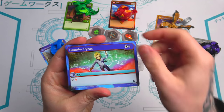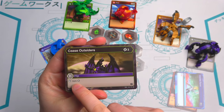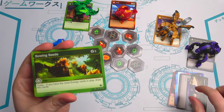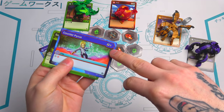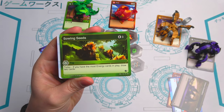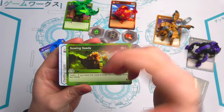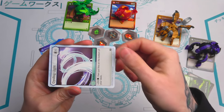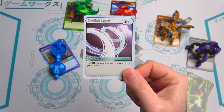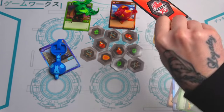For the trading cards: we've got a stop Pyrus attacks card, and a stop non-Darkest attack card — anything that isn't Darkest gets stopped, and that one's free, doesn't cost energy. Then a turbo card: if you have the most energy cards in play, draw two cards — though drawing damages yourself so it's a double-edged sword. Last one is Recycling Light: for one energy you get an extra 200 B-power, then put the card on the bottom of your deck — basically giving yourself another life.